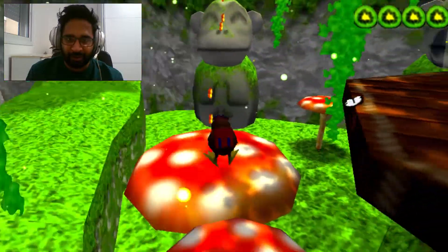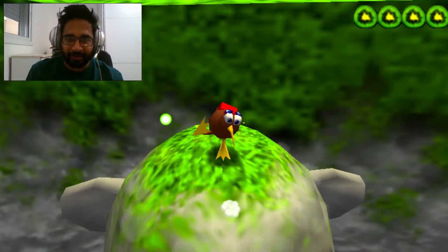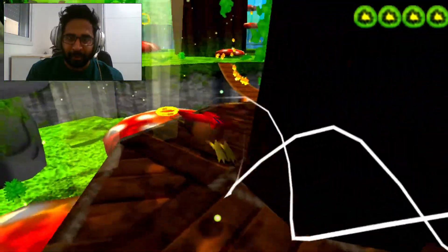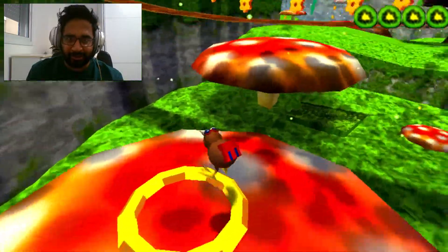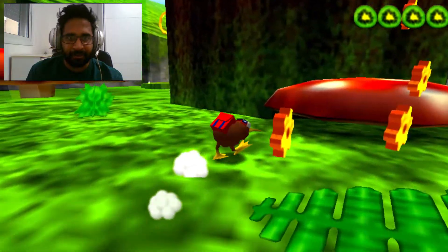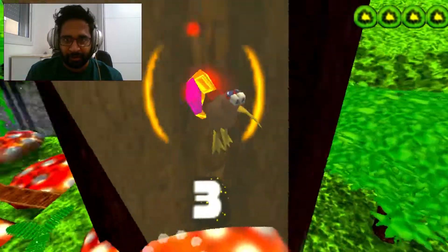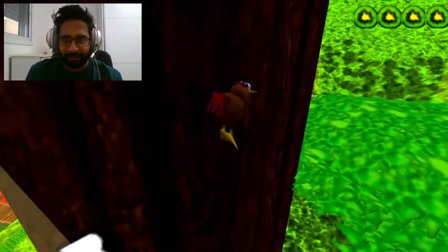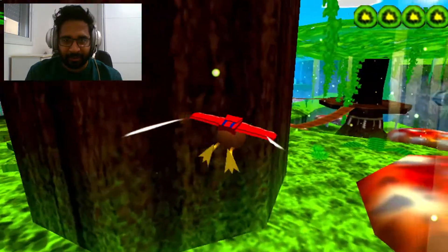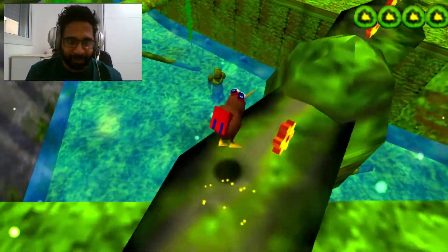So we can dash. Let's do this. So we can dash and we can climb when we are dashing. Check what we got over here. Let's continue to search. So there is something over here. Let me check if I'm missing something. I'm not sure what we are doing, but otherwise we got this.